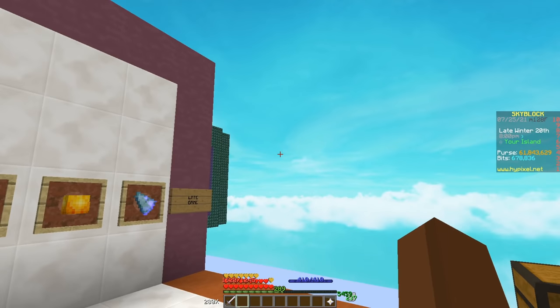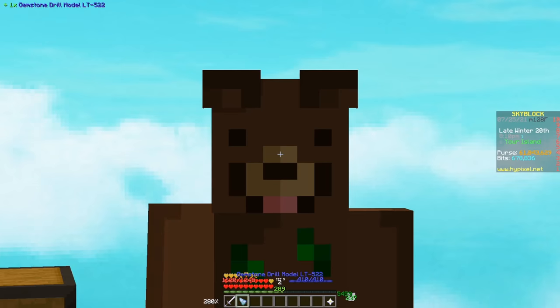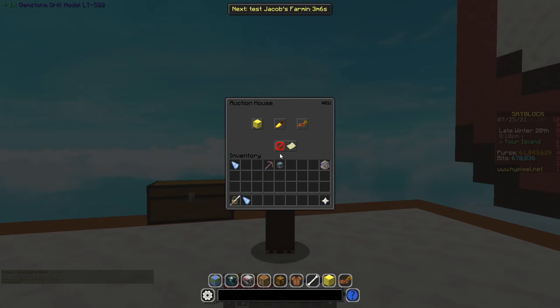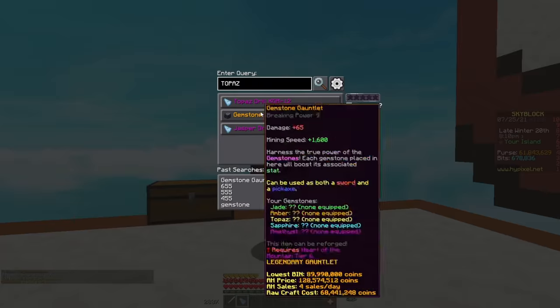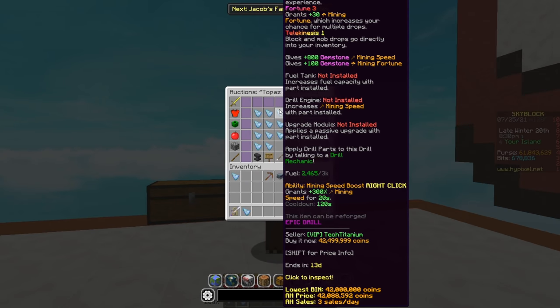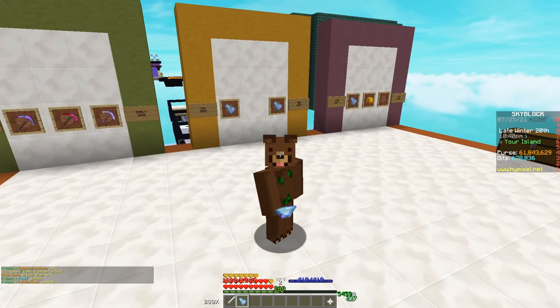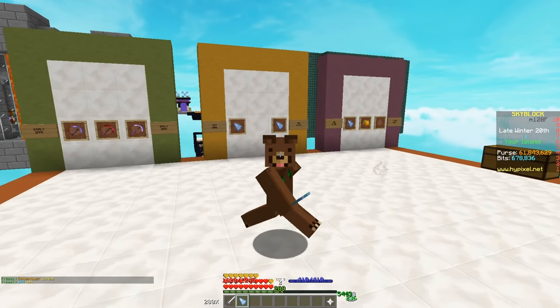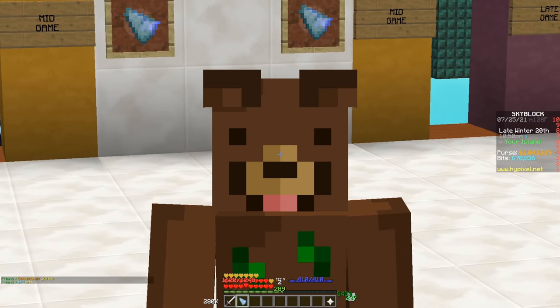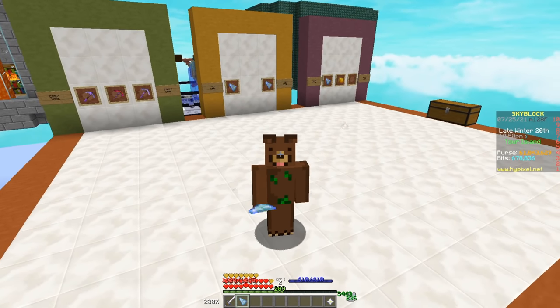Another drill worth mentioning is the Topaz Drill. It's an upgraded version of the Gemstone Drill and goes for about 42 million coins — also a pretty good drill. There is one more drill that's potentially better than all of them: the Diven's Drill. At the moment it hasn't been released yet, but it will be in the game in the near future, so it's another drill to look out for.